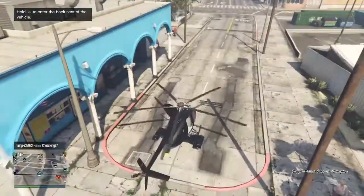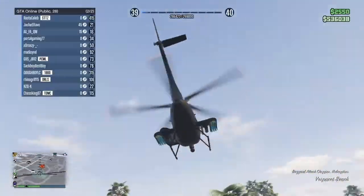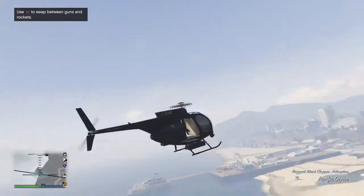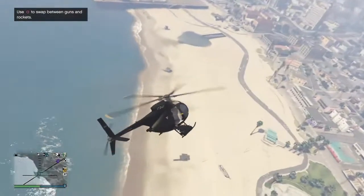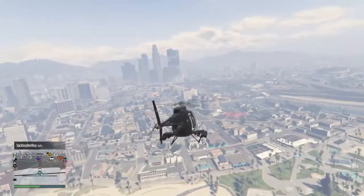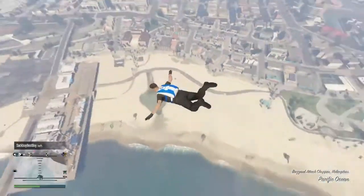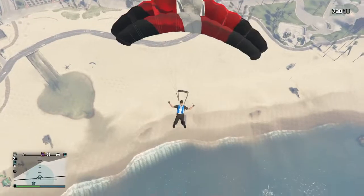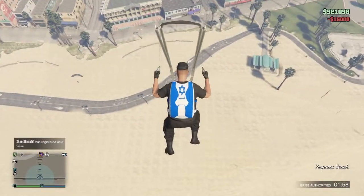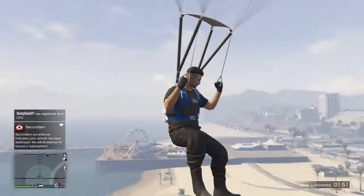As you see, we are by the mask store and I have called in a CEO Buzzard. Like you see in this clip right here, you want to get yourself to a high altitude — don't do the bare minimum altitude, you can get as much altitude as you want before you jump out. Also keep in mind that you may have to call Lester to turn Blind Eye or Bribe Authorities, because if you jump out of a helicopter and it blows up, you'll 90% of the time get cops. When you get cops, you cannot browse through any stores, so that's why it won't work.